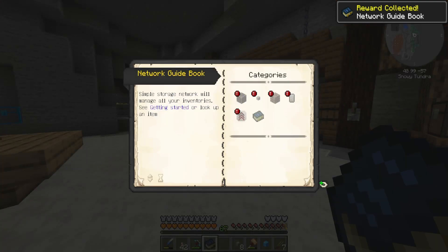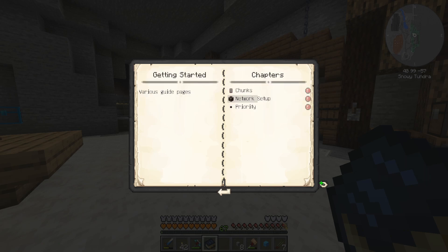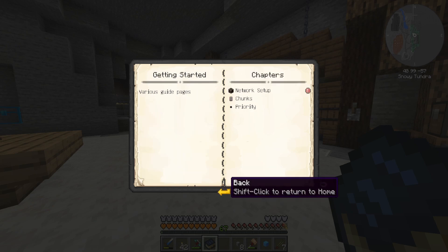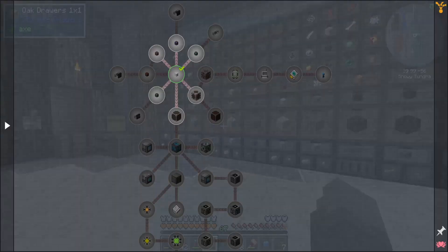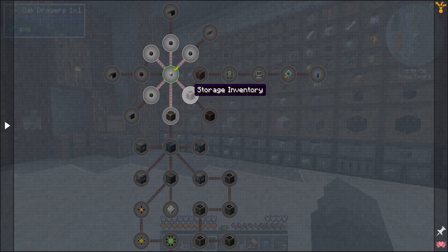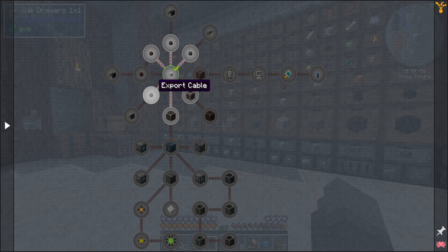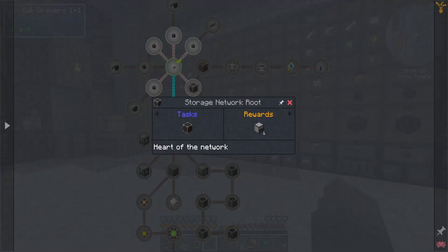So simple storage network will manage all of your inventory — see getting started or look up an item. There's a bunch of stuff. If we look at getting started, we have chunks. I'm not going to sit here and read all of this right now, because that's a lot of words for my brain to process, especially when I'm sick. I've also been baking cookies all day today since it's Christmas time. There are a couple of different links and cables: import, filtered link, link cable — I'm not sure what link does yet — export cable, storage inventory. I'm going to go straight into storage network so I can get into controllers and stuff.